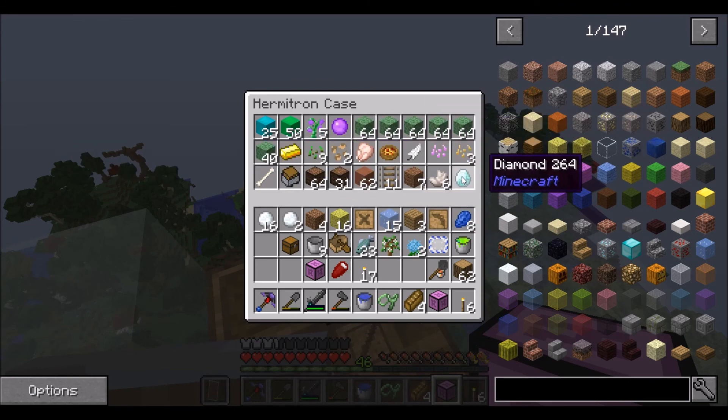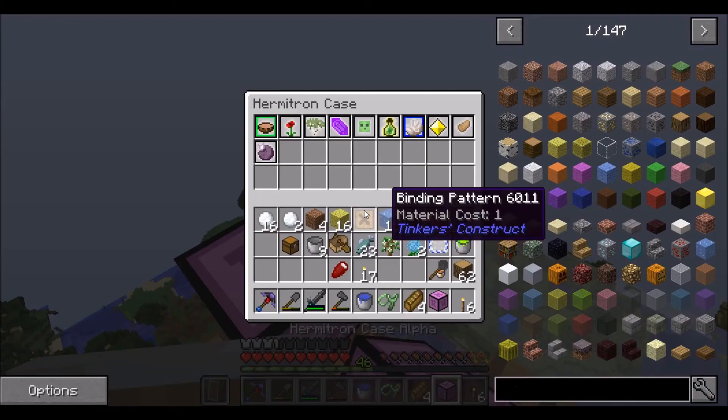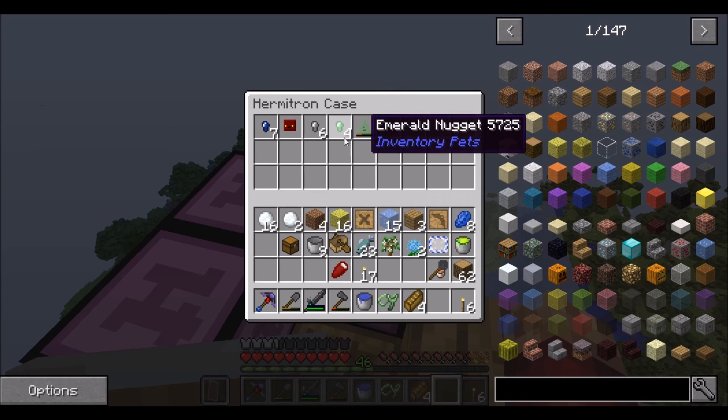There's a diamond — but I really wouldn't want to use a diamond modifier on that. We have one obsidian nugget but that's it.